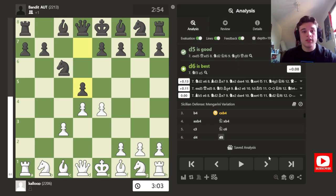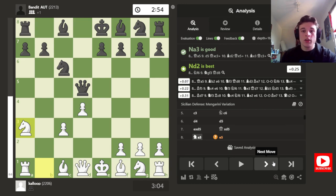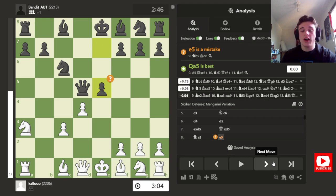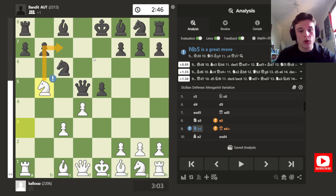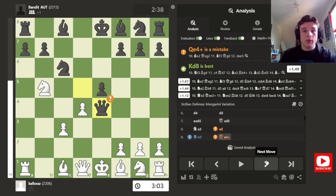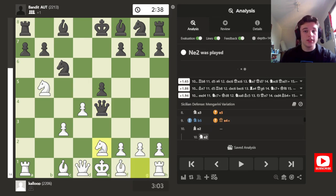Black plays d5, takes, takes, and then knight a3, which is incredibly tricky. My opponent goes e5, which is not the right move, but he plays it quite well. Knight b5 threatens a fork on c7, forking the king, the queen, and the rook. So my opponent plays queen e4 check, I block with bishop e2. Now you might be wondering why I don't play knight to e2 so that the bishop maintains its defense of g2.